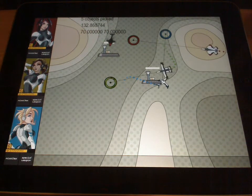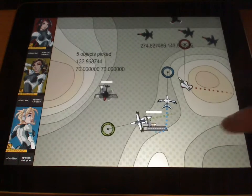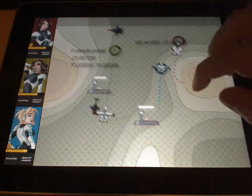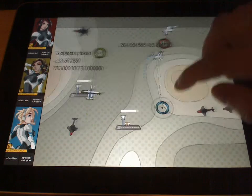These portraits on the left represent the drone operators who are remotely piloting your aircraft. These icons will be special weapons and countermeasures later on once I've implemented those. This text here is just debug text to help me make the game.